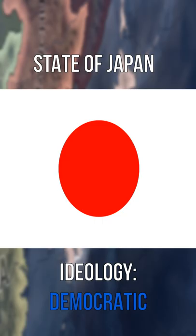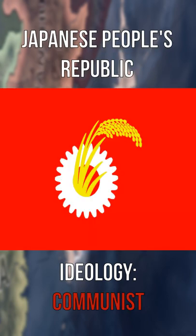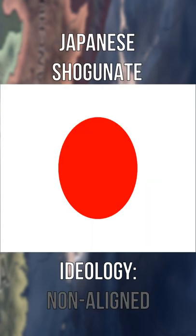Let's start things off with democratic Japan, which is called the State of Japan. Next, we have communist Japan, also known as the Japanese People's Republic. Moving into non-aligned territory now, it's a blast from the past — it's the Japanese Shogunate.